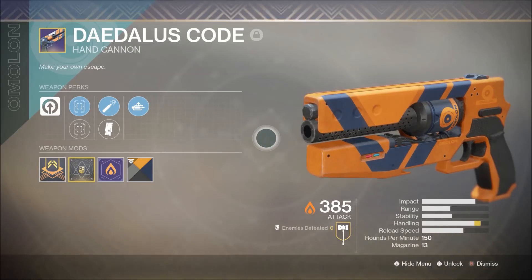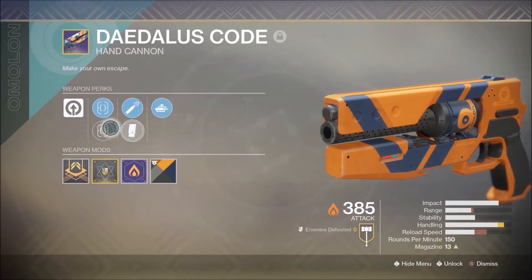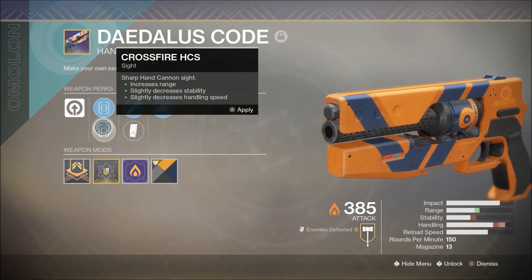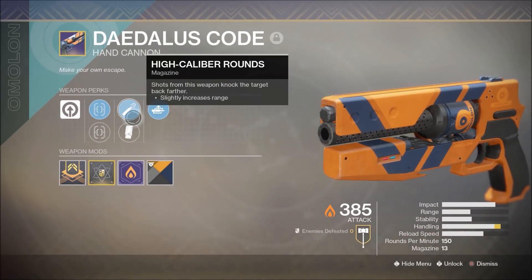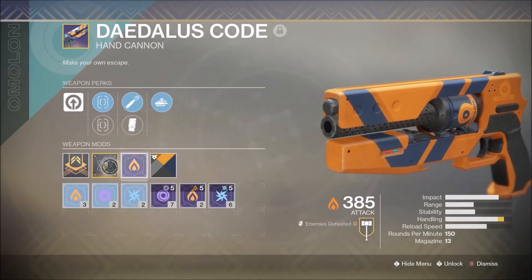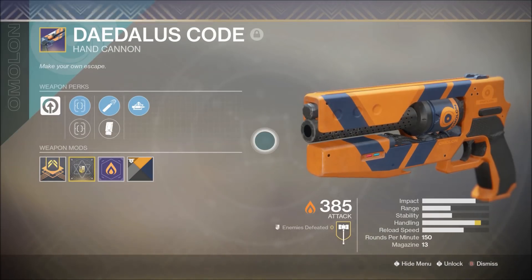I thought I was going to go through the entirety of Year One without getting my own Daedalus Code. I looked at this one before but it was on someone else's account, and then Zavala dropped a masterwork one for me. It has Lightweight Frame, Fast Draw HCS, Crossfire HCS, High Caliber Rounds, Extended Mag, Auto Loading Holster, and a masterwork weapon perk of 10 handling.